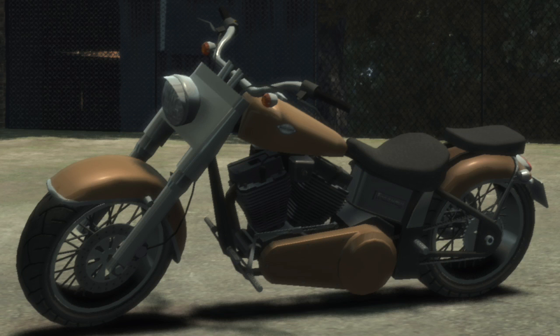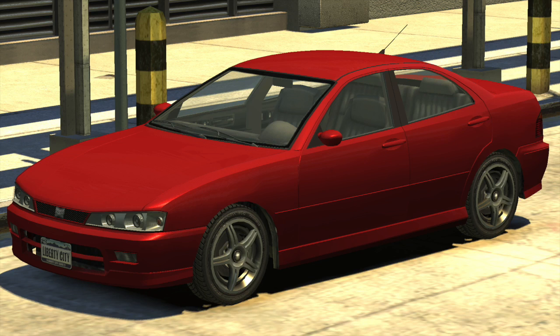Our next vehicle is the Freeway, a civilian motorcycle featured in Grand Theft Auto 4. I'm not sure why this was never added in the Bikers Update — it would have been a perfect time to add something like that. The Freeway was found inside the iFruit app. After that we have the Chavos. The horn of the Chavos can be found in the iFruit app. It is a four-door sedan made by Dinka, featured in GTA 4.